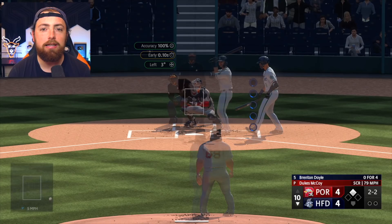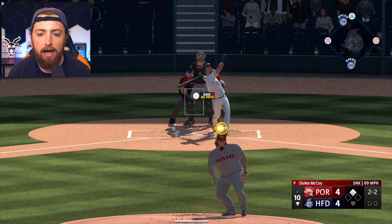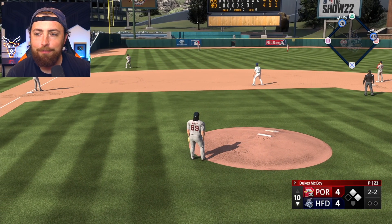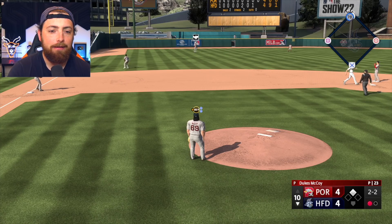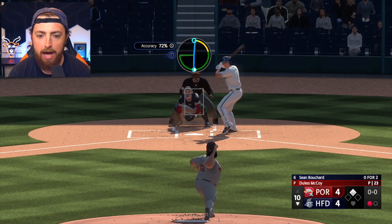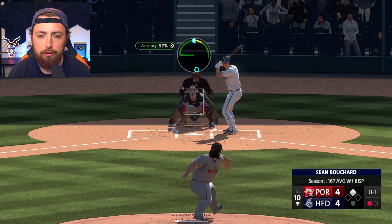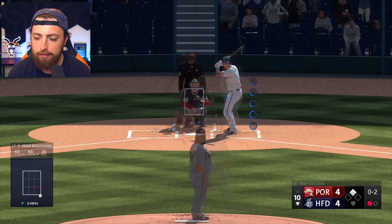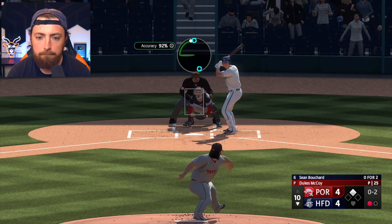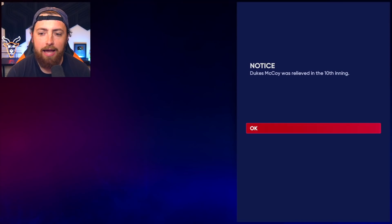Before the minor leagues, like in high school and college, he never gave up a run. Literally, that is the first run he has ever given up in his life. And we might have just gave up a walk-off bomb — no we don't! Fly ball to left field. A single probably wins it, so we've got to make sure we give him all the nasty stuff. And we got a 0-2 count. We're going to cut her inside. Got him. What a spot, Dukes! What a freaking spot. And we get taken out.